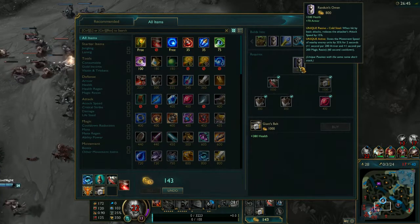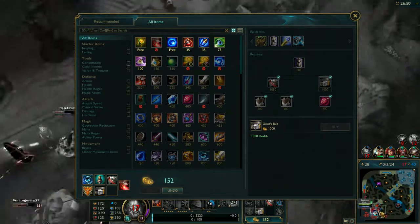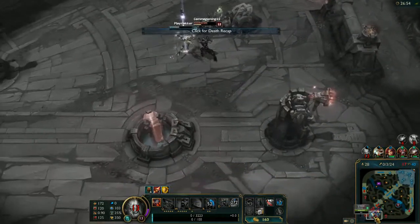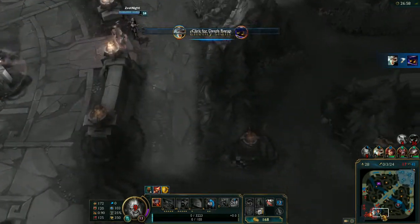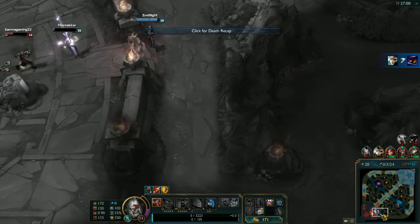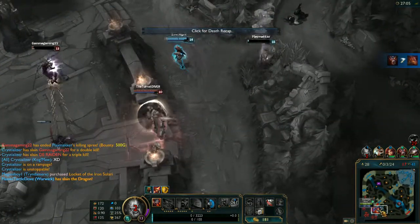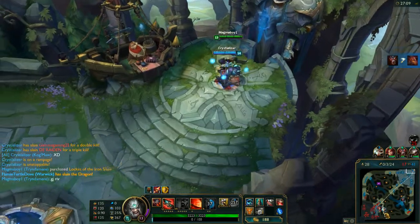Randuin's Omen will give even more attack speed slow along with the movement speed slow, so I'll be able to get off a lot of slows — which will be pretty nice. Hopefully Riven does get out of there alive. Zyra's there just to make sure she does. Good job, Riv — that was pretty nice playmaking there. I guess that's why he's called the Playmaker.